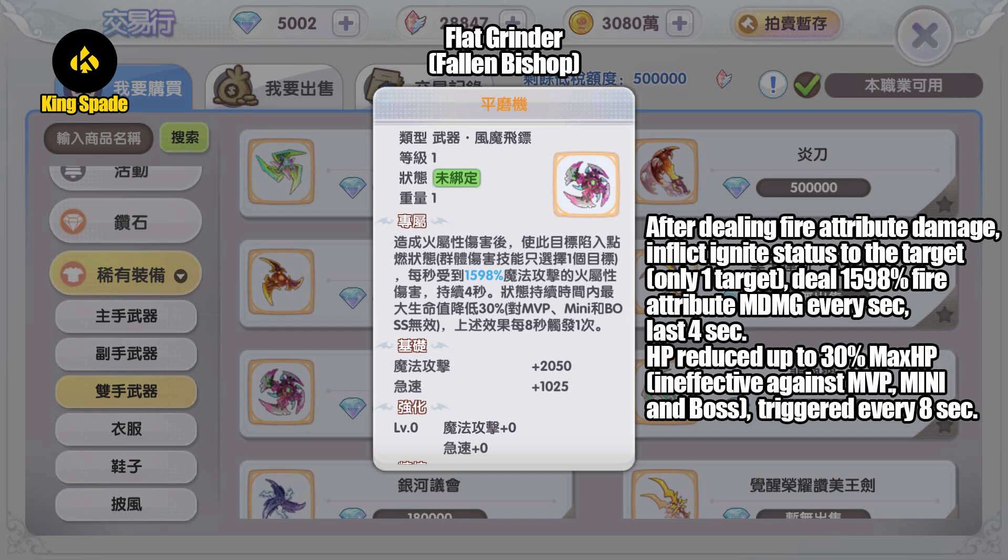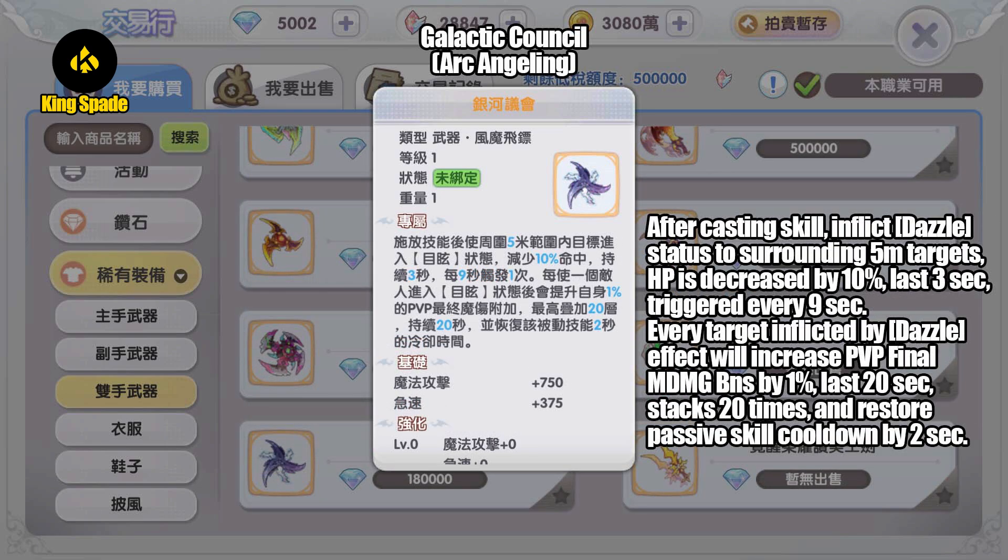Next, gold weapon dropped by MVP Fallen Bishop — Flat Grinder. After dealing fire attribute damage, inflict ignite status to the target. Only one target will be selected, and deal 1598 fire attribute magic damage every second for 4 seconds. HP reduced up to 30% maximum HP, ineffective against MVP, mini, and boss, triggered every 8 seconds. If the water element is more for inflicting slow effect and the wind deals consistent continuous damage, the fire is just pure high damage dealing.